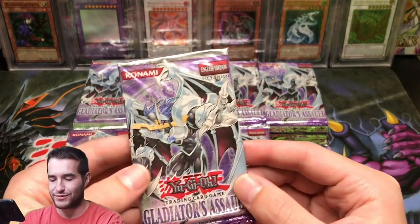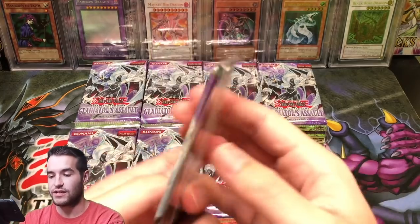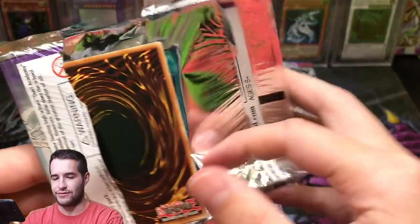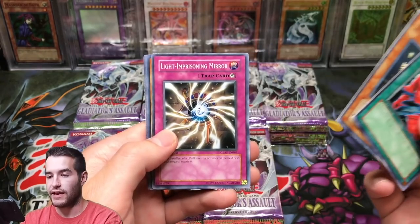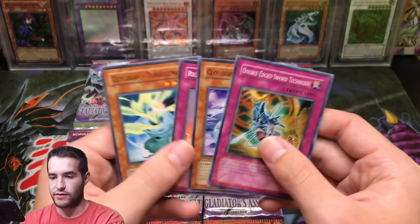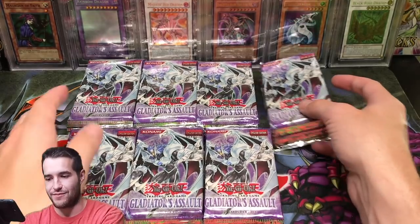What in the world is this? There's a bunch of junk on here. This one is marked — so maybe it's marked for the Ghost Rare. Elemental Hero Chaos Neos! Fog Control, Gambler of Legend, Light Imprisoning Mirror, Truck Royd, Cloudian Acid Cloud. Okay, just a rare. Nothing was marked — unless it was marked to be an empty pack.